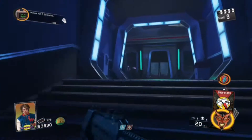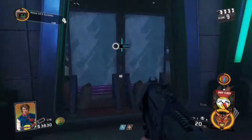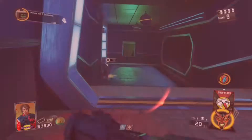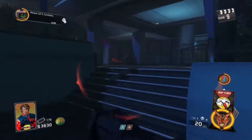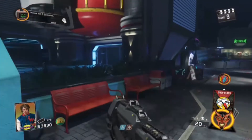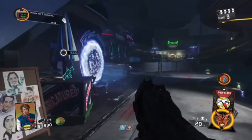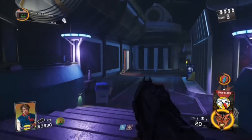I have not played Zombies in Spaceland that much, so in this video I do get a little lost, but I figured it out. To open Pack-a-Punch, all you do in those areas is turn on the power, activate the portals, and go through them. Once you go through all four or five portals, you go to the middle one in the middle of the map and get Pack-a-Punch.